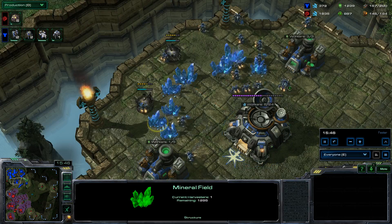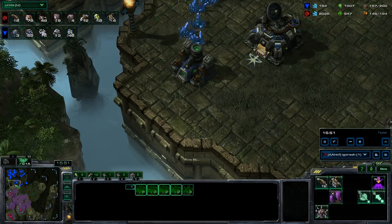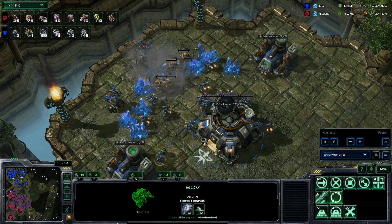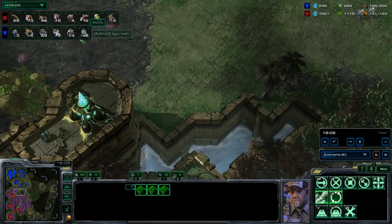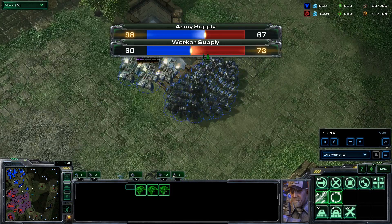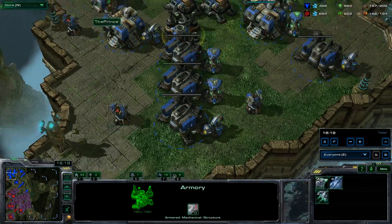I still have about 59 SCVs. I'm getting more SCVs — I have like 8 workers that are not working, but now they're working. Looking at the unit tab, he's got more drones now, so he's actually got himself back into the game. But I still have more army supply than him, and I'm putting my widow mines down. I've got another factory done and I'm going to be getting drilling claws.